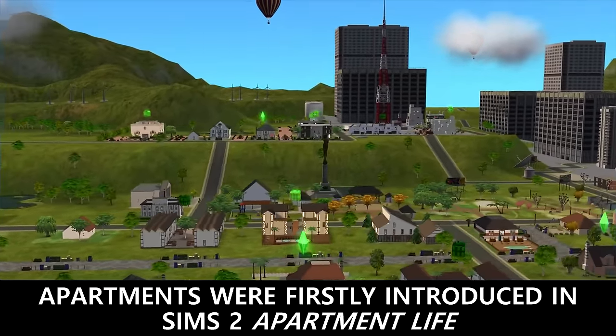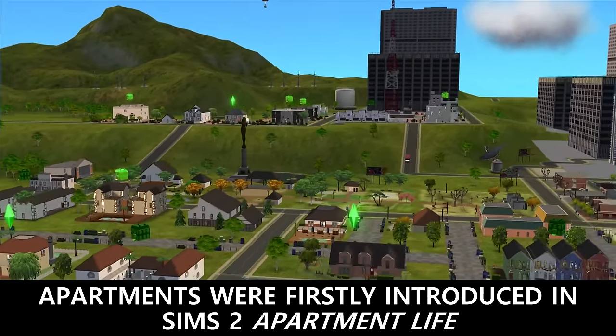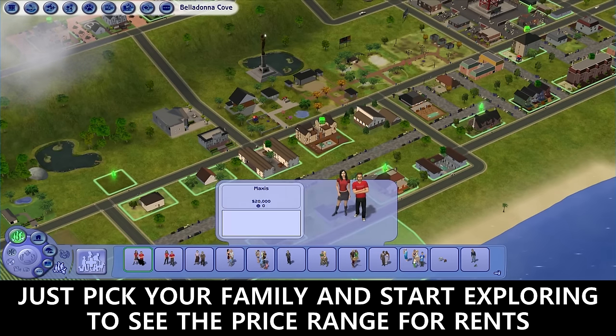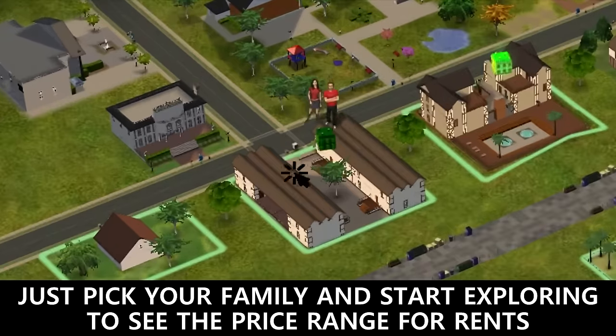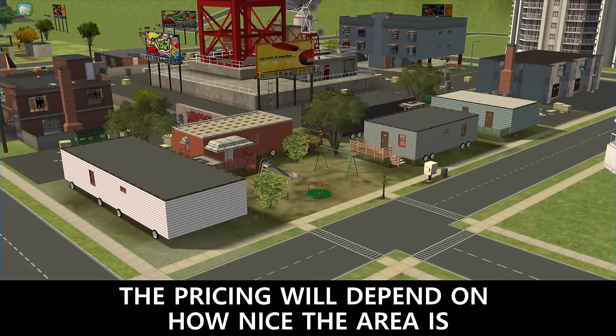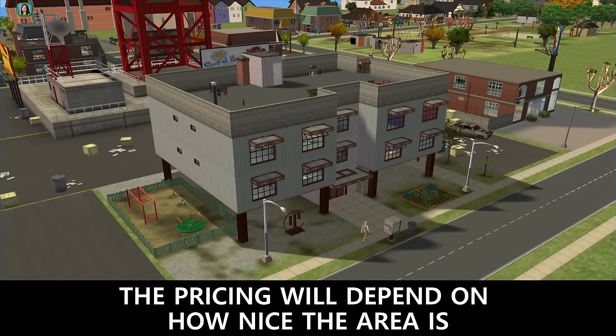Apartments were firstly introduced in Sims 2 Apartment Life. There are pre-made apartments in Belladonna Cove. Just pick your family and start exploring to see the price range for rents. The pricing will depend on how nice the area is.